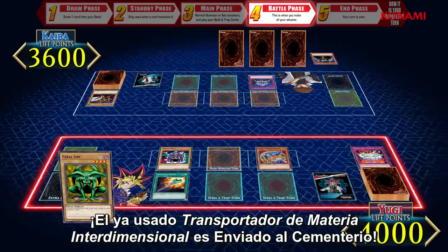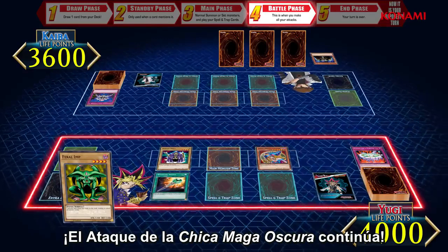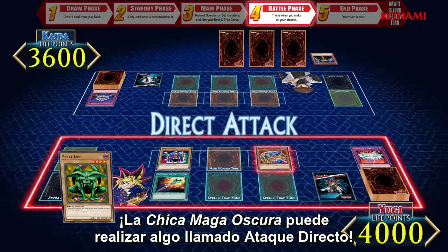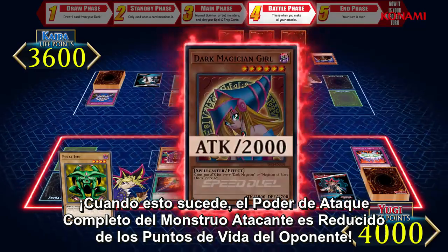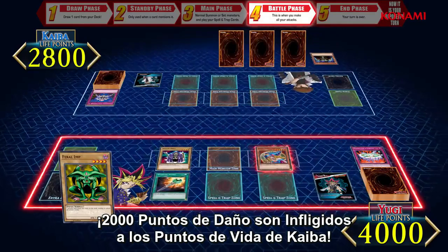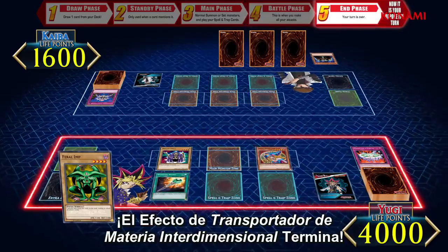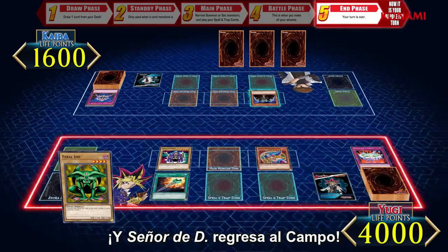Kaiba takes Lord of D and places it outside of the field and away from all of the zones. The used up Interdimensional Matter Transporter is sent to the graveyard. Dark Magician Girl's attack continues — since Kaiba no longer controls any monsters, Dark Magician Girl can perform something called a direct attack. When this happens, the full attack value of the attacking monster is deducted from the opponent's life points. 2,000 more points of damage are inflicted to Kaiba's life points. With this attack, Yugi ends his turn. The effect of Interdimensional Matter Transporter ends and Lord of D returns to the field.